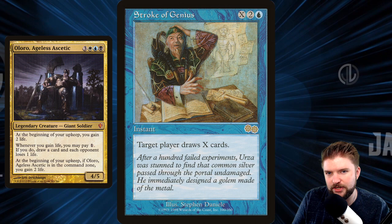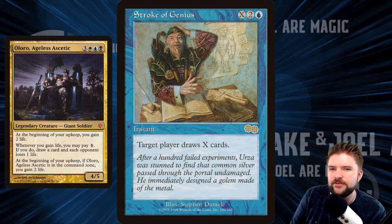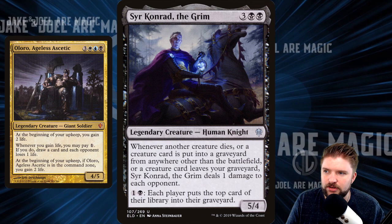'Watch the Throne EDH featuring Kanye and Jay-Z' — that's a good possible name for this deck. Stroke of Genius: here's Urza chilling in his study — what did he just realize? Four legs are better than two. That's what he's thinking right here. Think of the power of four legs over two legs. Oloro agrees, Urza, and that's why you're coming along.